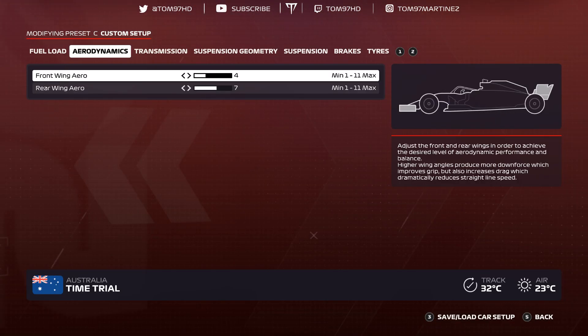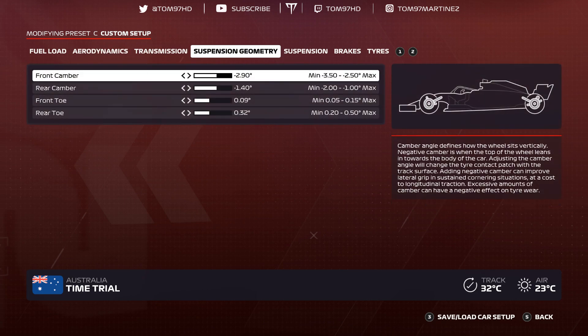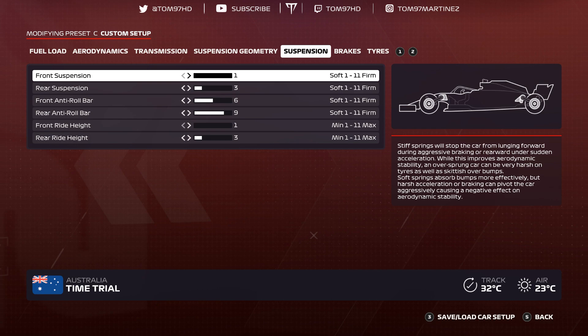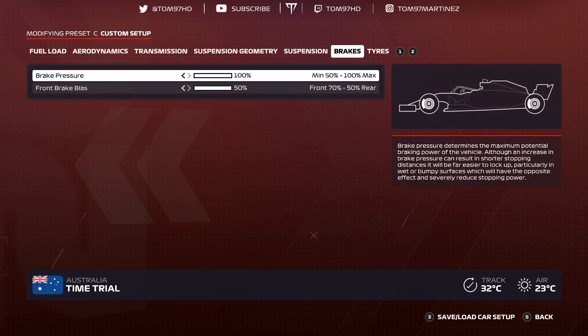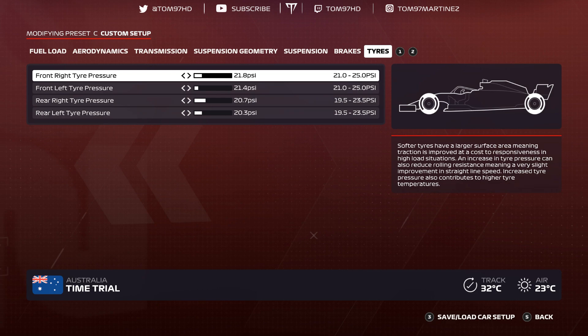Setup number one: Australia. Aerodynamics 4-7, transmission 55-55, suspension geometry negative 2.90 negative 1.40, camber and toe 0-0-9-0-3-2, suspension 1-3-6-9-1-3, brakes 100 pressure 50 bias, and tires 21.8, 21.4, 20.7, 20.3.